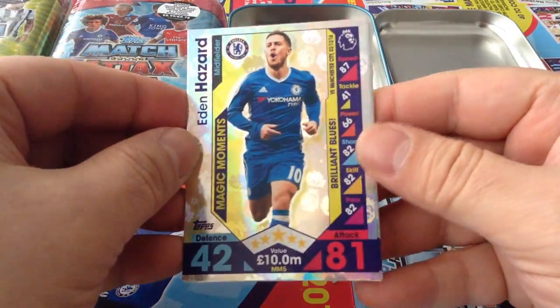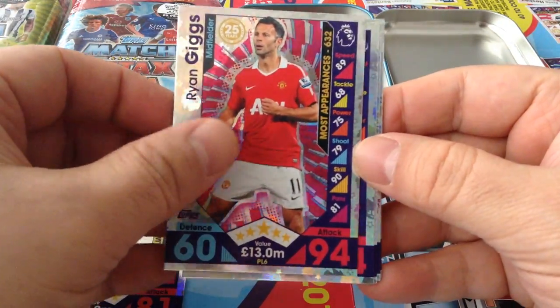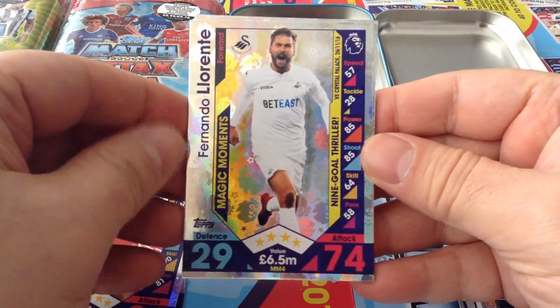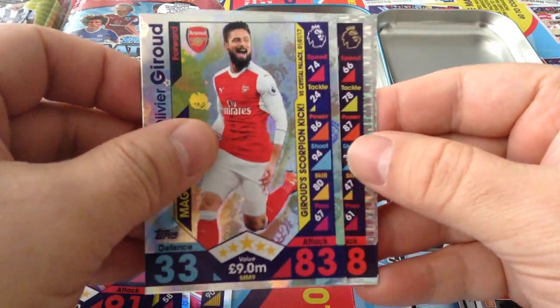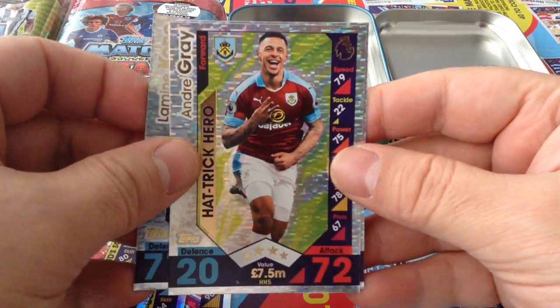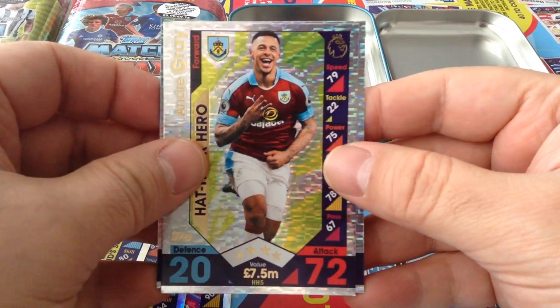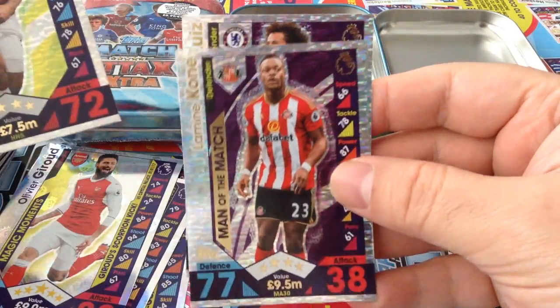Loads of Extra Boots in there. Here we go — Magic Moment Eden Hazard, Ryan Giggs Most Appearances Legend Card, Lorente, Magic Moment Frank Lampard, another Legend Card Giroud, Magic Moment. Here's a Man of the Match Kone for Sunderland. Andre Gray Hat-Trick Hero — nice card — and Man of the Match David Luiz. So we got two Man of the Match but one Hat-Trick Hero.